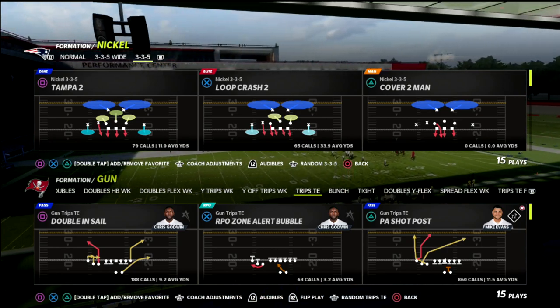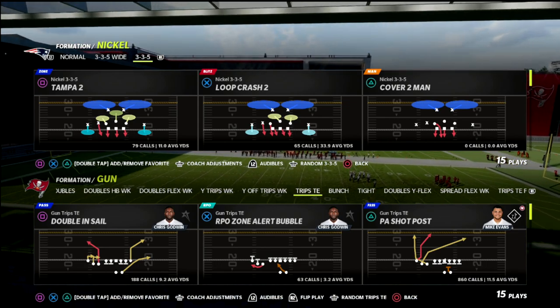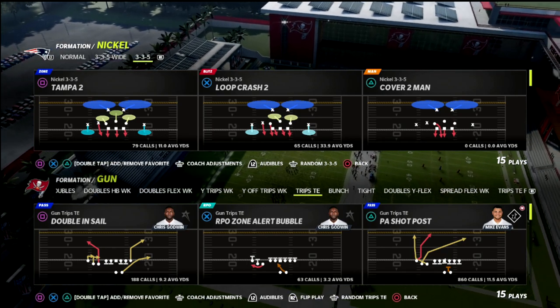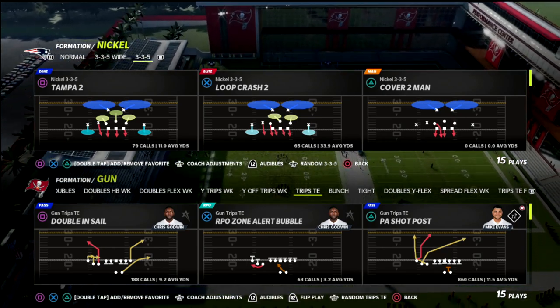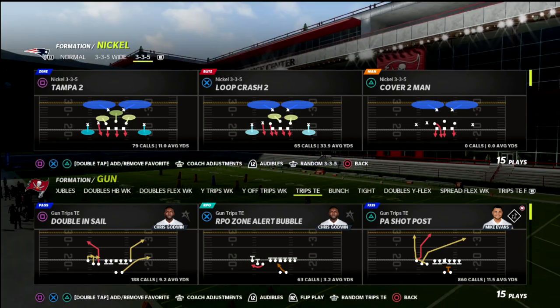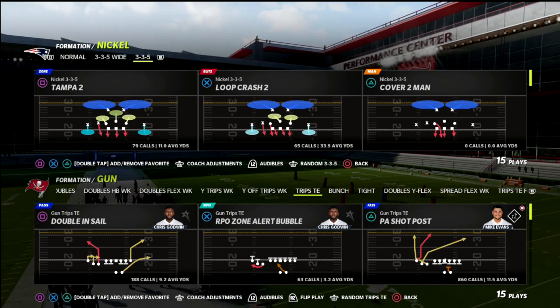In this video, I'm going to show you one of my favorite spacing concepts in Madden 22. This concept is going to allow you to torch Mabel coverage. If you work the concept right, it's going to allow you some really cool windows where you can obliterate a lot of the meta ways that people are playing defense in Madden.